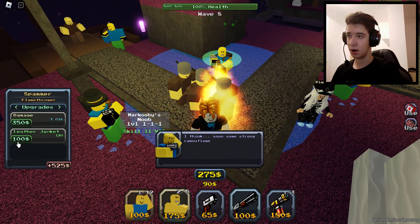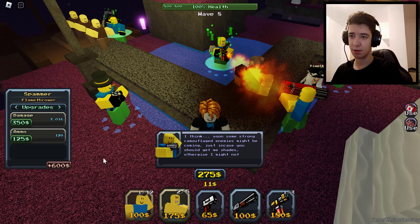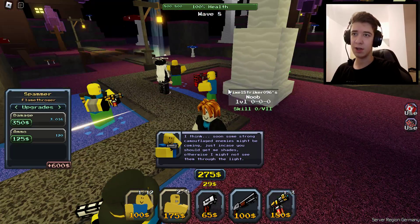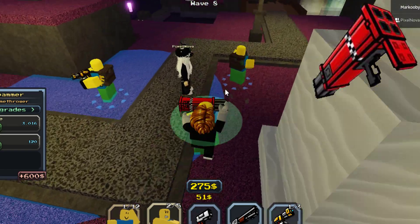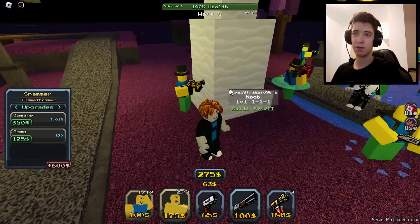I'm almost out of money. Let me get a little bit more — one more, yes. Okay good, so this guy is now upgraded. We have the Pixel Striker, and as you can see I got the Armageddon guy, I have the shotgunner, and yeah, that's a good team.